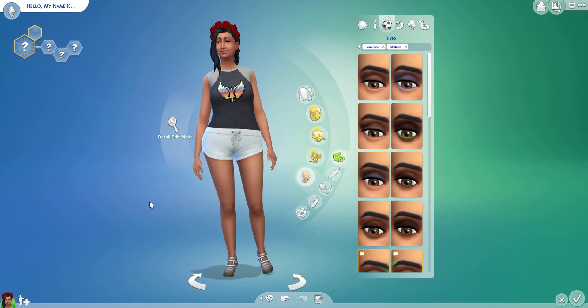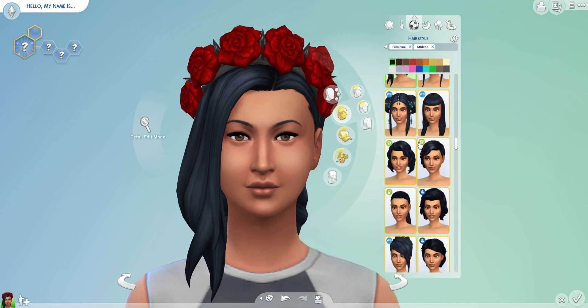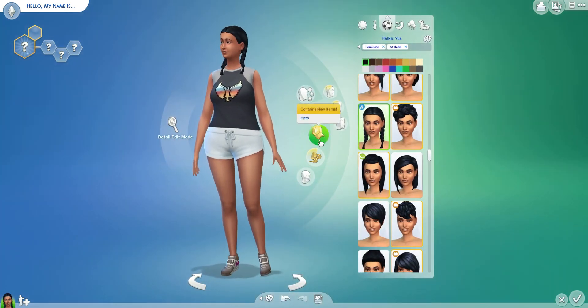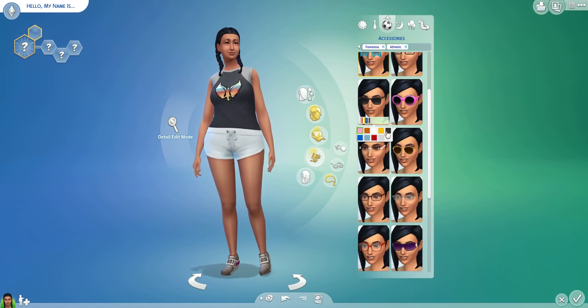Let's look at athletic. I'm going to change her hair for athletic because you don't really want flowers in your hair while you're running. So let's see if we can find a ponytail that kind of suits. Maybe pigtails could be cool — yeah, let's go pigtails. And give her some sunnies, I think. Yeah, let's go with that. Love it.